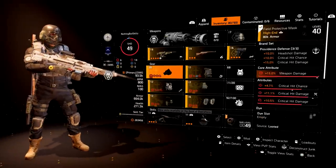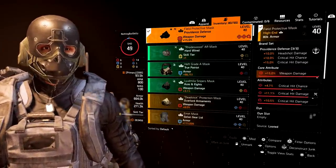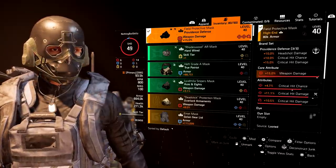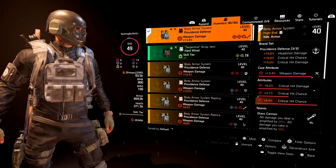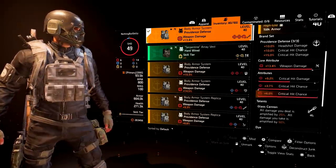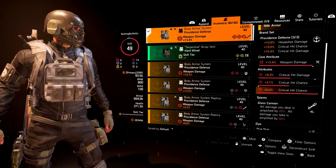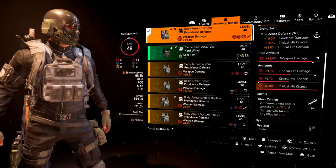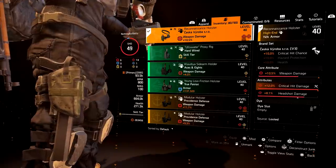Getting into the armor pieces — I'll go through these quickly. The Providence mask gives 15% weapon damage, 4.7% crit chance, 11% crit damage, with a 10.5% crit damage mod. The chest piece is another Providence with 13.4% weapon damage, 9.2% crit hit damage, 3.7% crit chance, and a god-roll 6% crit chance mod. I'm running Glass Cannon — not perfect Glass Cannon — which gives 25% amplified damage but also amplifies all incoming damage by 50%. Perfect Glass Cannon adds another 5% weapon damage but the extra incoming damage is very punishing.